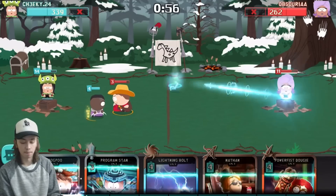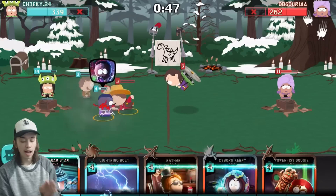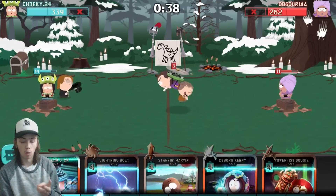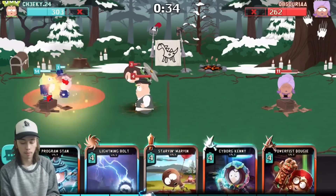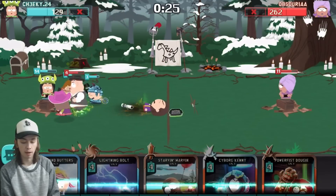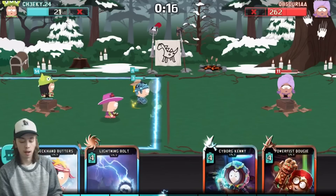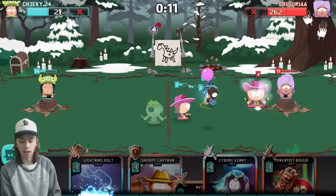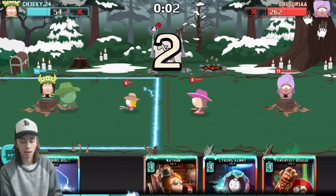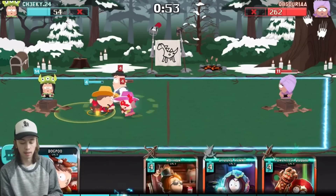He's a couple levels below us so I feel like we should be able to come back and win. We have a lot more health on our tower, which feels amazing. I've been running into so many people who use Terrances — I think it's one of the most used cards at this level: Terrance's rats, swarm, and then Butters of any sort. I really don't know if I can stop this Mimsy — we only have three troops down. We stopped the Mimsy, now we go on a rush with Starving Marvin. He drops Arrow Storm which kills basically everything, and our Deckhand Butters goes to waste — he gives us a little more health on the tower but we can't make a comeback.